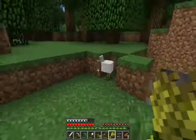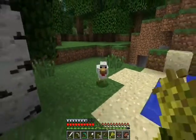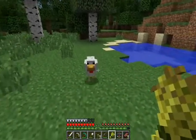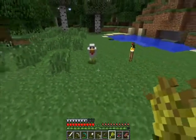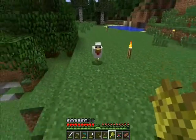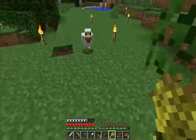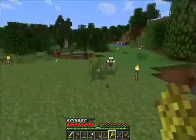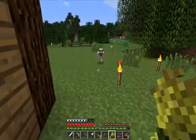If you hold out a piece of wheat, any animal — cows, pigs, sheep, chickens — they'll follow you because they want the wheat. I'll show you a little trick on getting the chicken into the chicken coop. Basically you walk around with the wheat and the animals will continue to follow you.